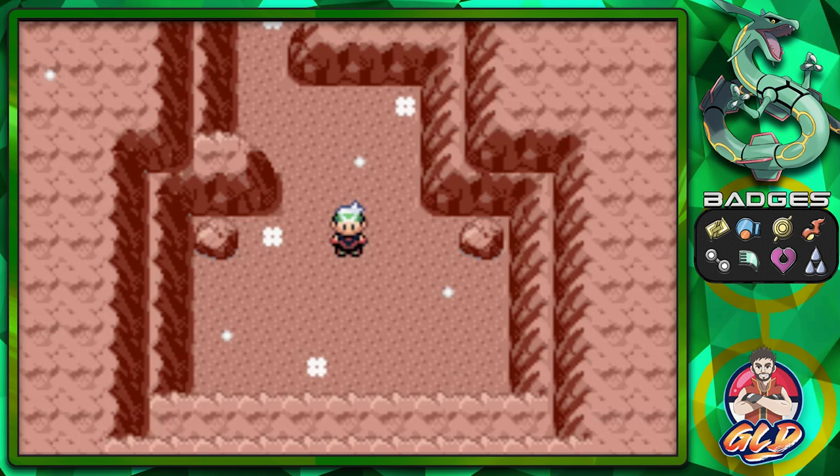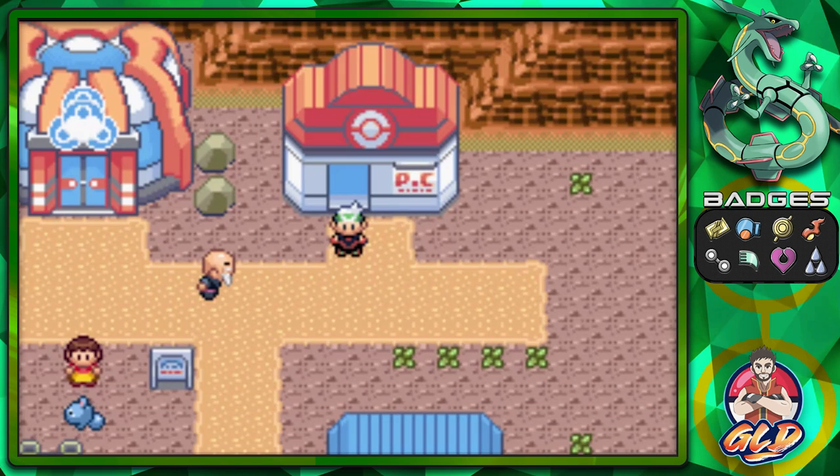The next place we're going to is near — it's not Lavaridge — it's the area that doesn't have a gym. I'll be right back. Okay, here we are in Fallarbor Town — can't believe I forgot its name.